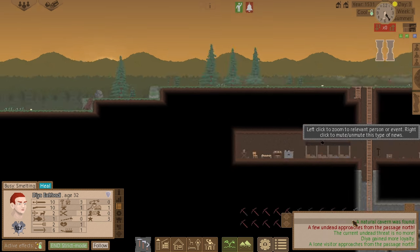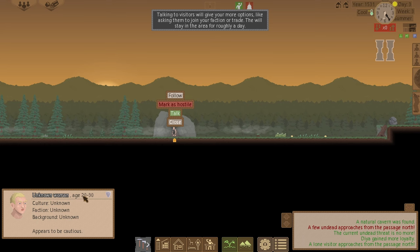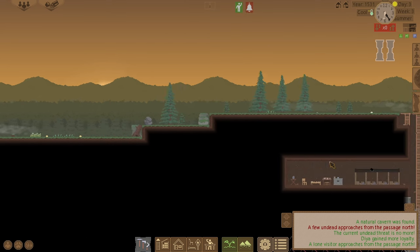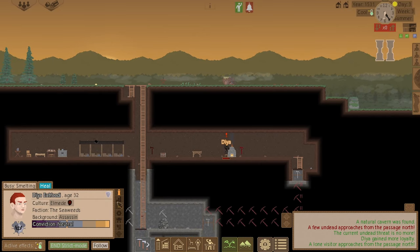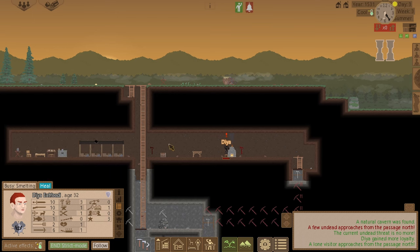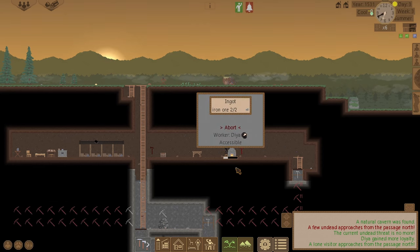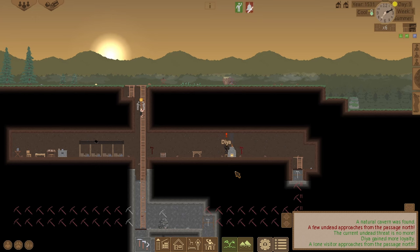An unknown woman appears — she seems very cautious. Let's go talk to her, though my socializing skill is at zero so it might not go well. I'll finish his copper first and then go talk to her.